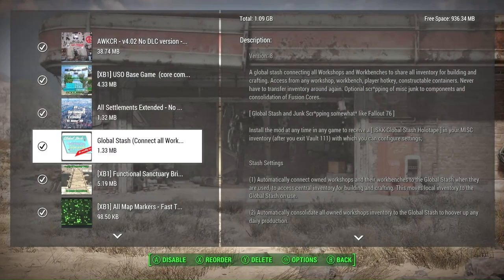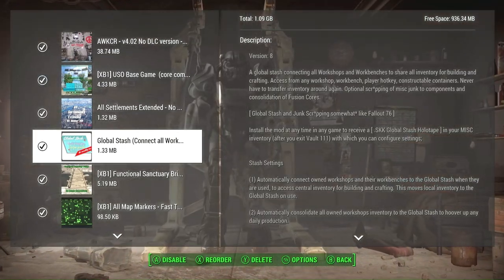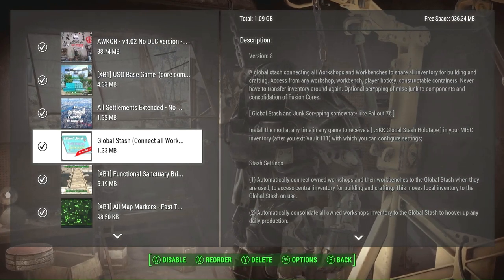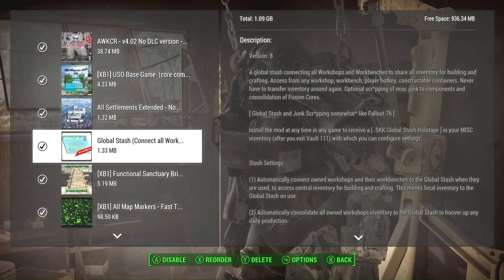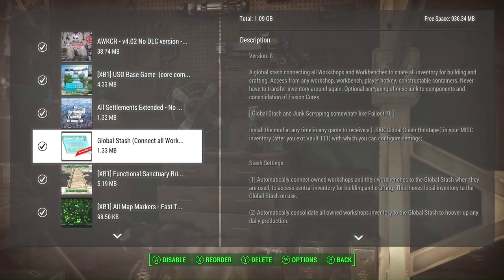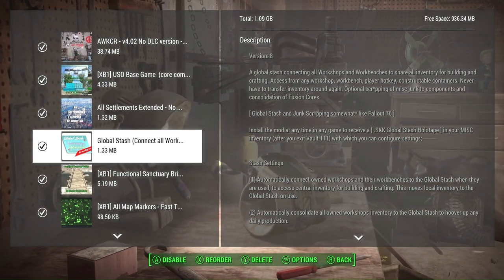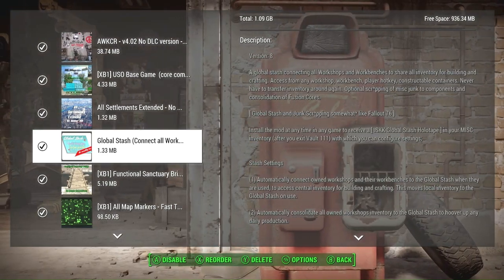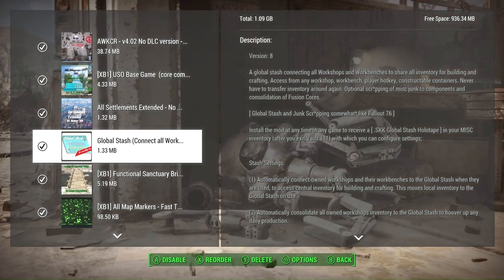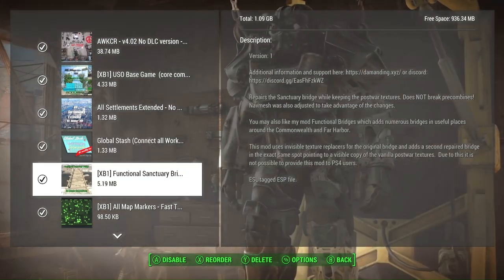Global Stash — Connect All Workbenches allows you to make a network of all your workbenches and settlements that you possess. All of the resources in those workbenches can be available wherever you are. If you have a lot of stuff at one settlement and start a new one, you can go into your Pip-Boy, connect those workbenches, and immediately have access to everything you have at every settlement.